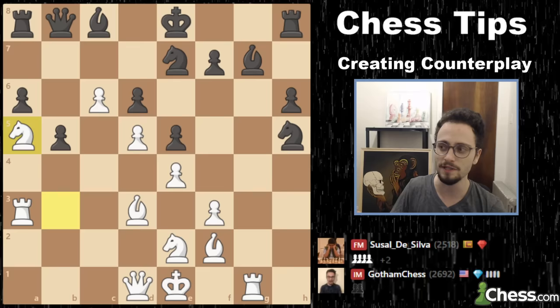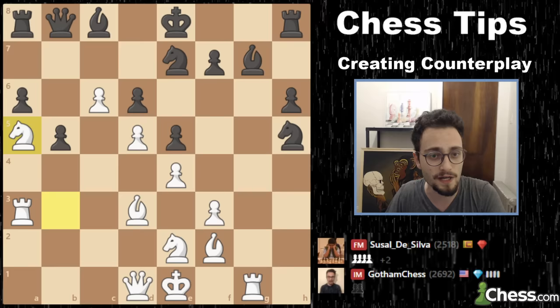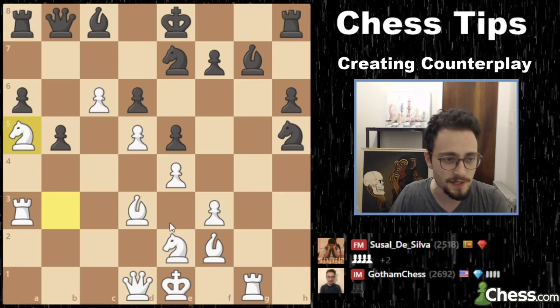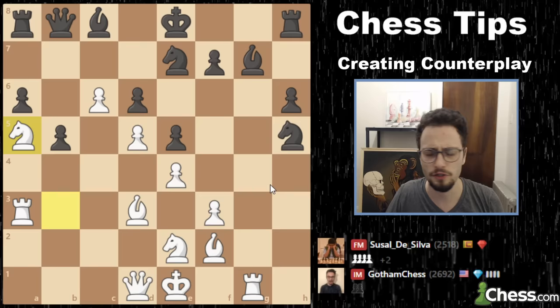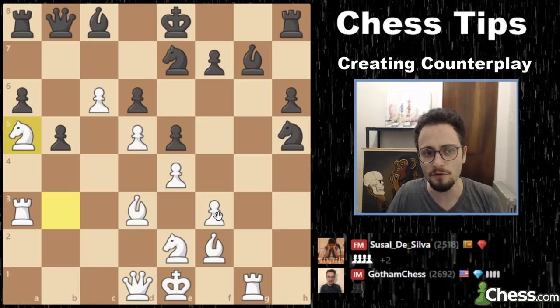We've got a handful of examples, all from games that I've played here on chess.com. The first two examples today are going to be about activating your pieces. I've broken up timestamps of what concepts are at what time in the video player. I had this position against an FM just a few days ago, and you'll notice I've got a big clamp here — a pawn chain that's dominant. I'm completely locking down the queen side. This bishop is staring into this territory. But here my opponent played the move knight g6, activating his piece.